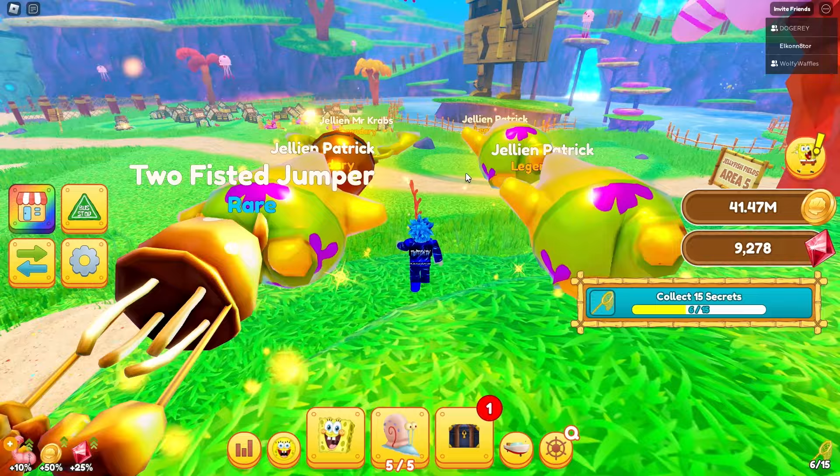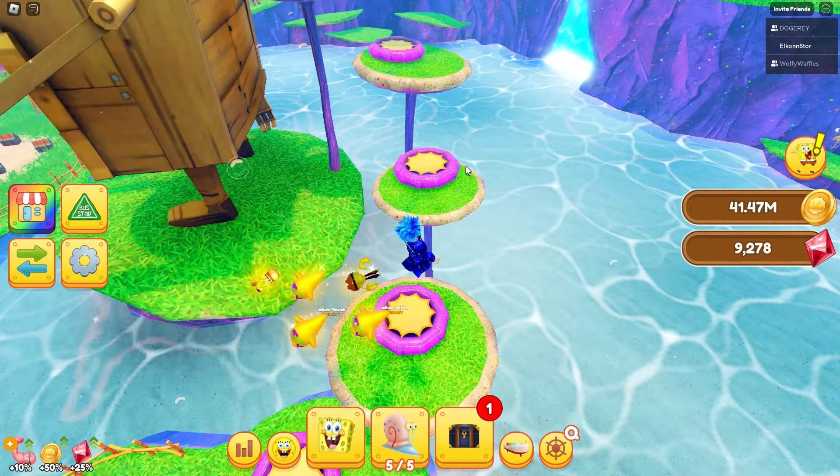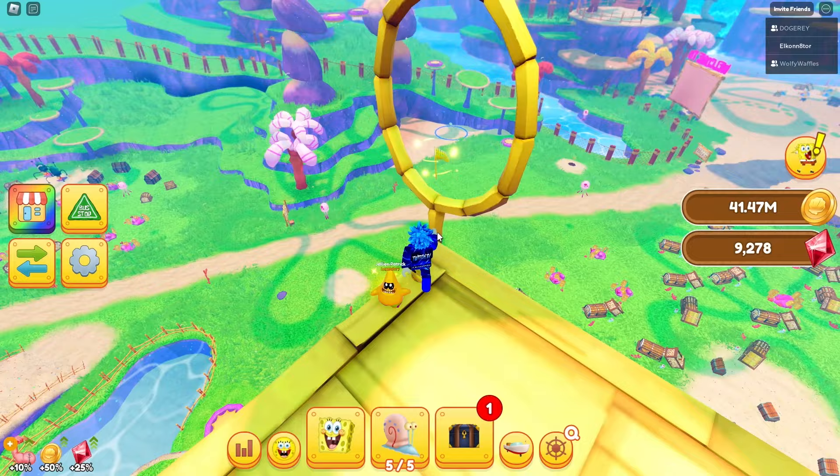Let's head on into area five. The first one we're going to get is right on this parkour that leads right up to the SpongeBob statue. Just hit all of these trampolines until you get up to the tippy top, and you're actually going to see one inside of the SpongeBob statue's fishing net — claim that one.